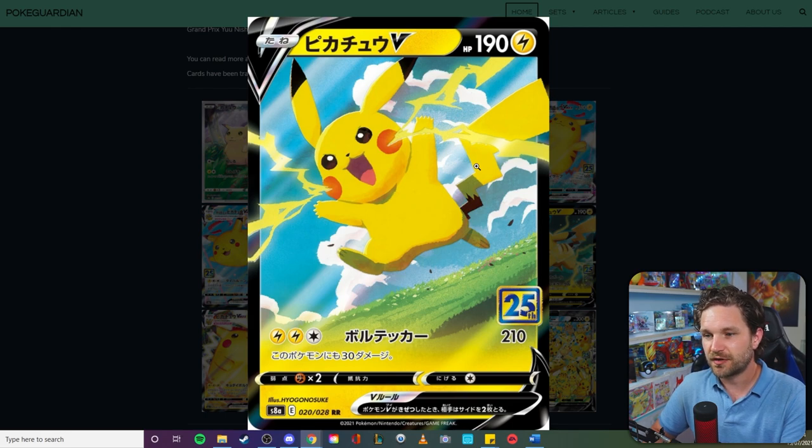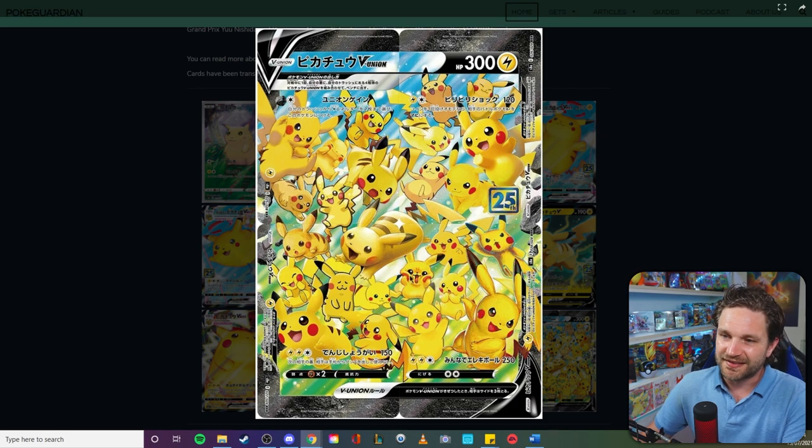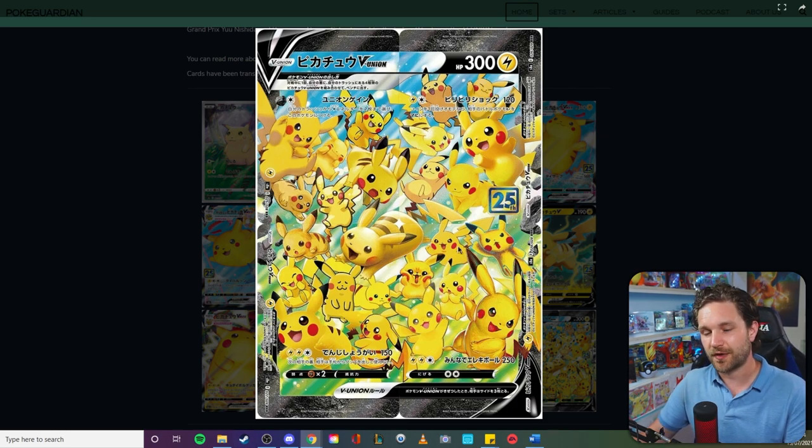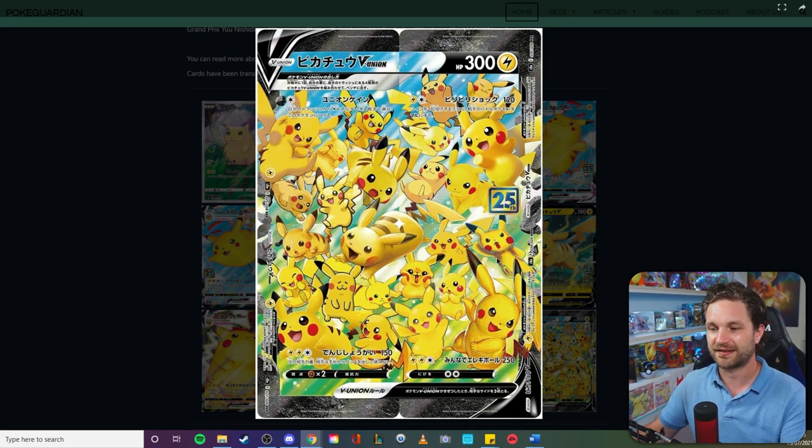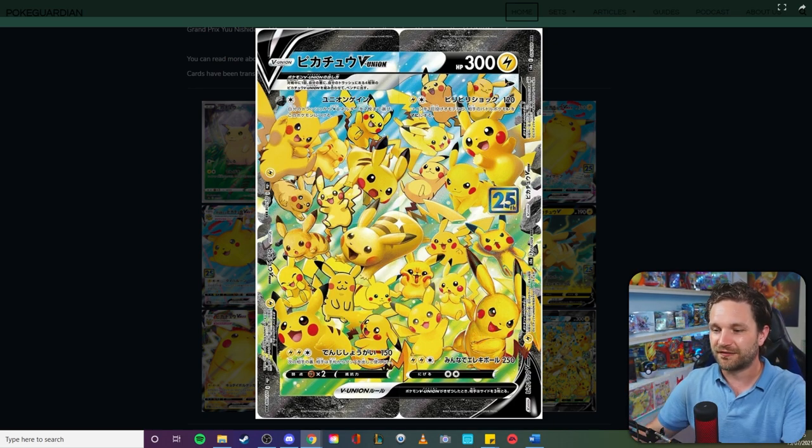There's another V Pikachu — this is actually a promo card here in the UK — and then this is a very cool card, also going to be a promo card here in the UK: the V Union Pikachu. It's got 25 different Pikachu artworks from 25 different artists, and some of you can probably name every single artist just by looking at it. Look at that little Pikachu face in the middle — absolutely stunning.